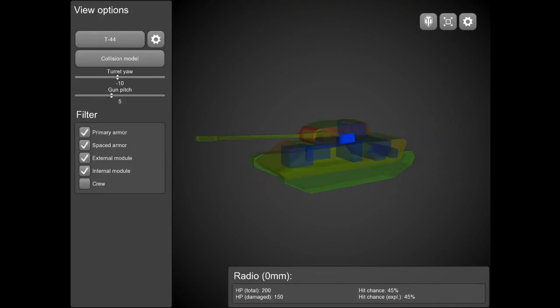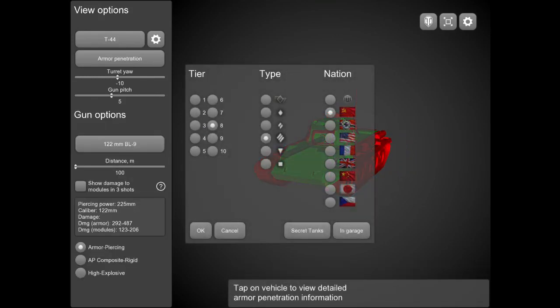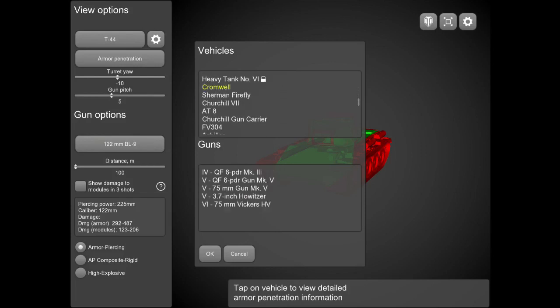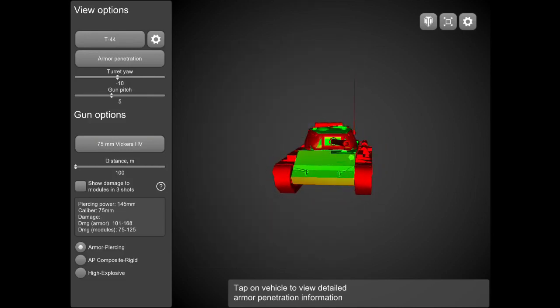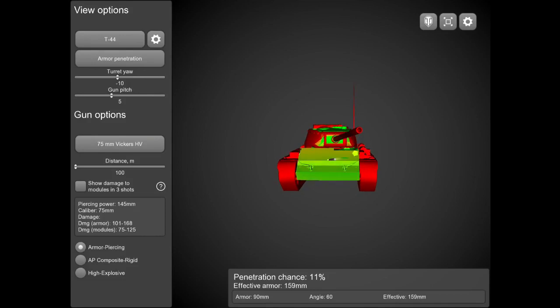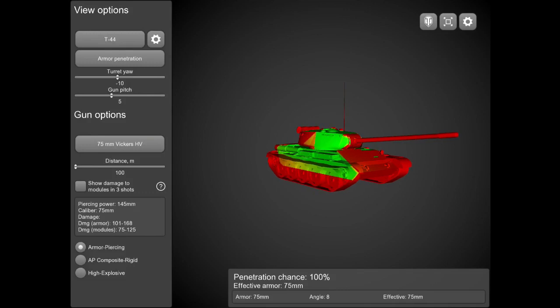Now taking a look at the armor penetration model, let's look at a lower tier gun — the Cromwell with the 75mm Vickers gun. If you're angled, there's pretty much no chance of penetrating the upper plate. The sides are kind of easy to pen. If you're pointing down at the Cromwell, the upper plate becomes harder to hit but still able to pen, the lower plate is easy but a small target, and the sides and rear will get you penned easily.